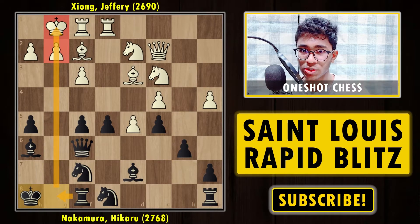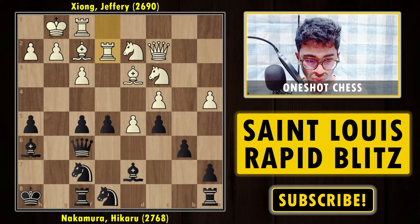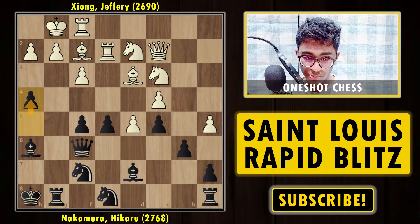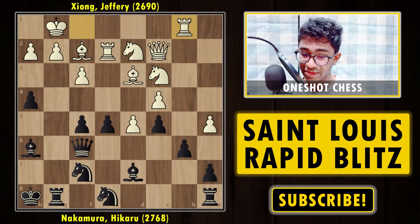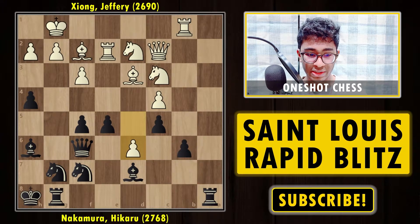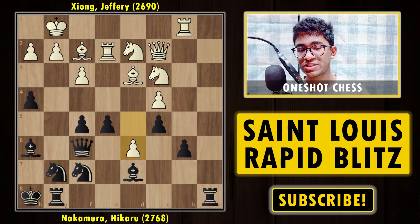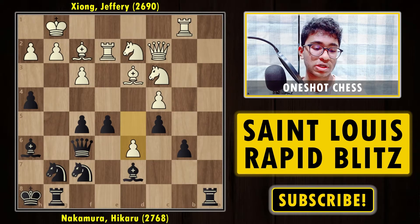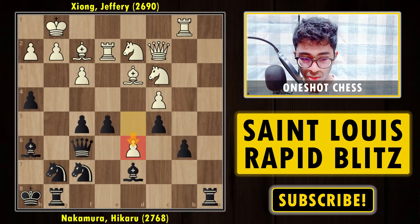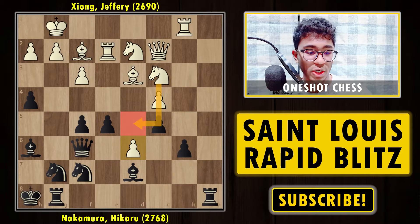The knight on c7 was doing nothing, so it's good to maneuver it to d6. Jeffrey wants to create weakness on the b6 pawn — that's the general idea in the King's Indian Defense for white. Kh8 — black wants to put the rook on g8 and create heavy pressure on the king. Re2, Rg8, e5, h4 — trying to push on the kingside. Rb1, Ng7, pawn takes pawn, and then d6 — a fantastic move by Jeffrey, a brilliancy!